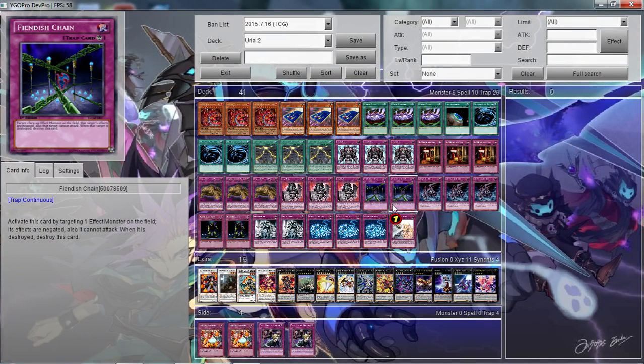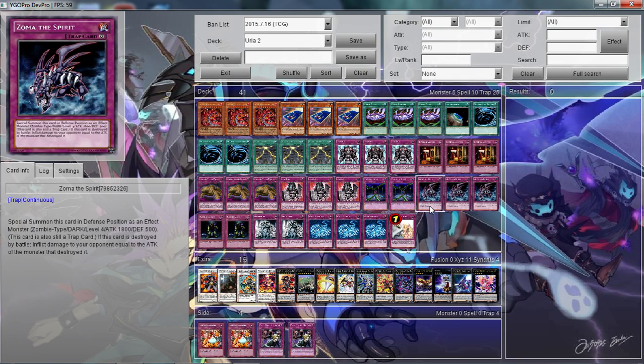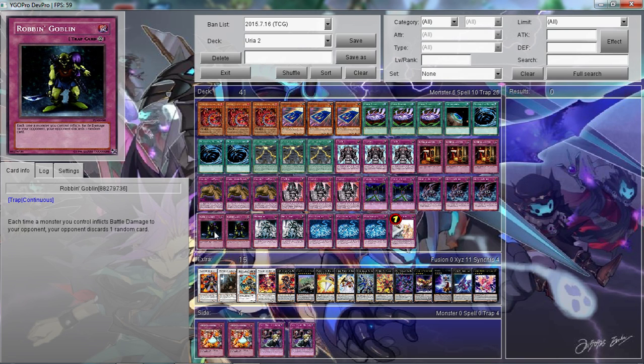I play two Phoenix Wing Wind Blast — arguably one of the best continuous trap cards in the game. I play three Summon of Spirit: he's a trap monster with 1800 attack and 500 defense. Whenever he is summoned, he's summoned in defense position. If he is destroyed by battle, your opponent takes damage equal to the attack of the monster that destroyed it — so if they attack over him with BLS, they're taking 3,000 damage. I play two Robbin' Goblin: each time a monster you control inflicts battle damage to your opponent, your opponent discards one random card. This can be really potent and screw up your opponent's plays, and it gets really mean if you have two of them out.